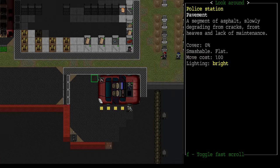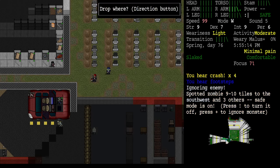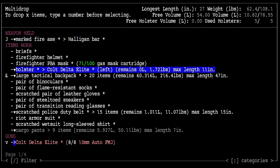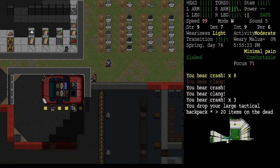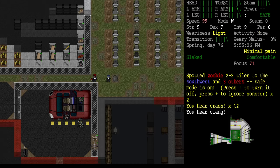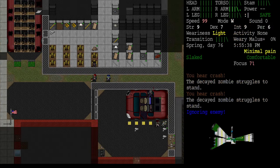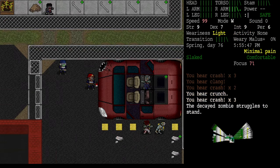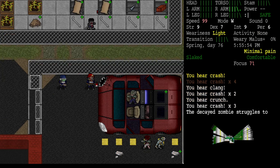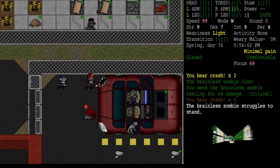These guys are going to bust out of here and that child is going to bust out of there eventually. It's probably time to drop the backpack. We could just walk around to the front unless we're going to see a lot more zombies. One of them is brainless — that's why he's behaving erratically. Wow, that brainless zombie headed right for me though.